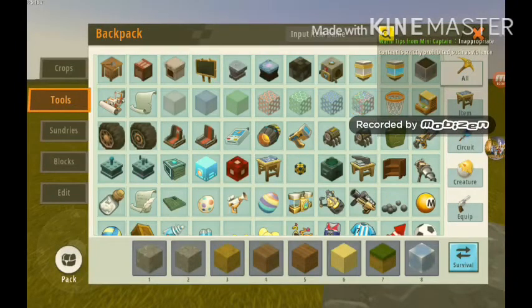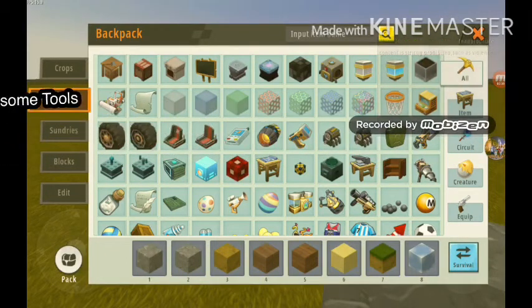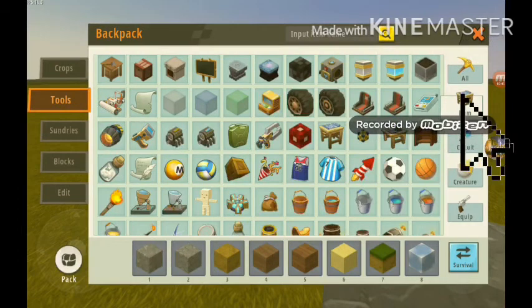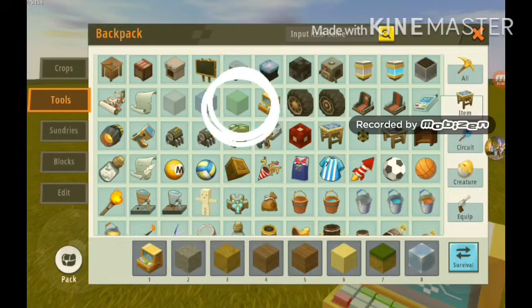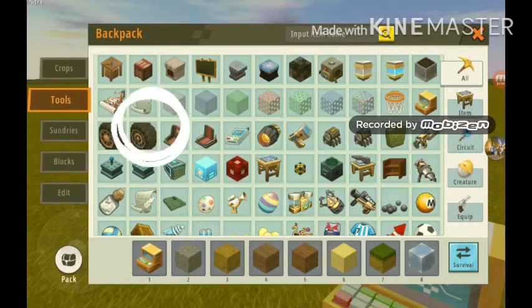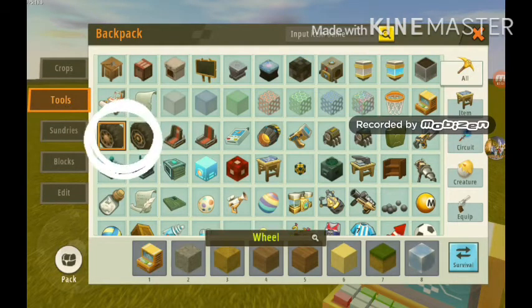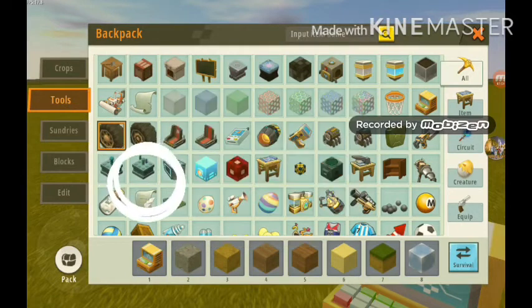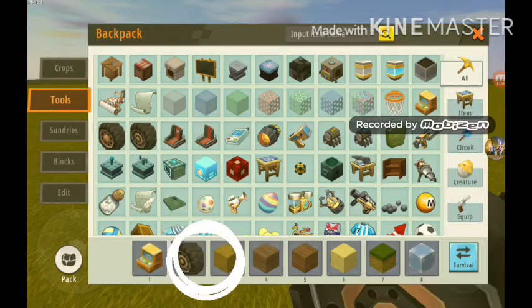Obviously you're gonna need some stuff to make it — you can't just place it instantly. You need items, you need this machine workshop. Also you need like a block to build — to place the wheels and stuff.